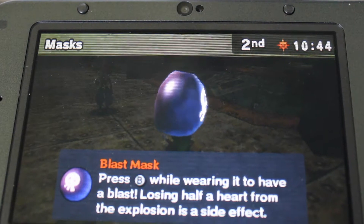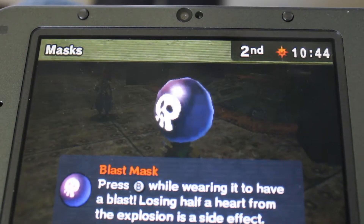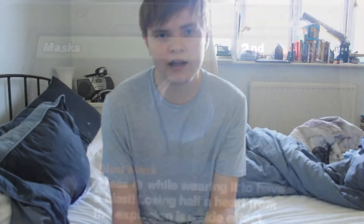For number 4, it's the Blast Mask that you can acquire from this old lady that you save from this thief guy. The reason why I like this mask is because it does some sort of mini explosion, and you can use it to break open bombable walls and stuff like that.